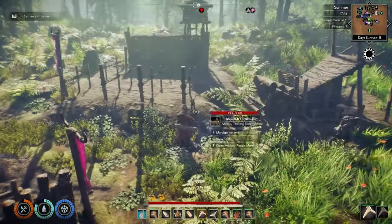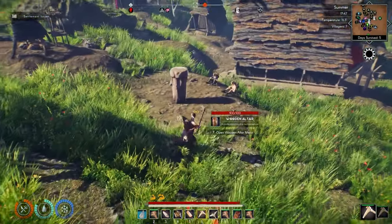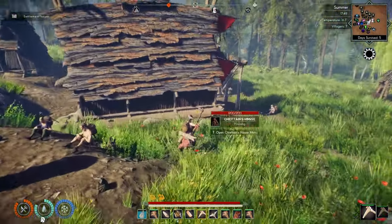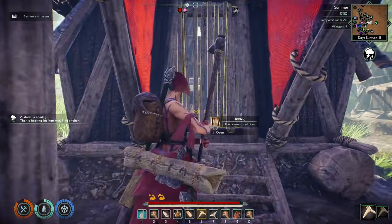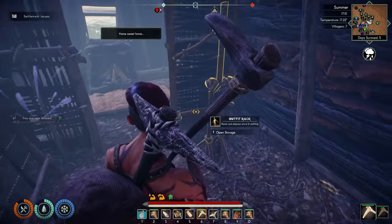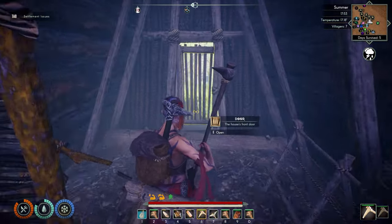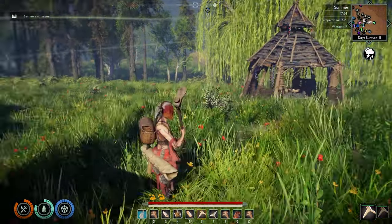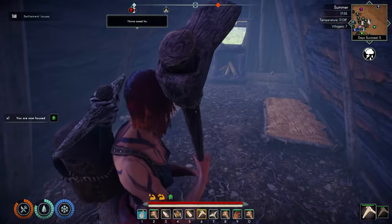We have the barracks — nobody's assigned there yet. We have the archery range right here. This is the little pit where they can take a break on their time off. We have my house. Oh, it's starting to rain — let's go inside here really quick. This is my cottage. I can store some tools, we got an outfit rack, my bed, fireplace in there as well. We have the healing hut down here by this willow, and a cottage here that was just built — I don't believe anybody is currently living there yet.